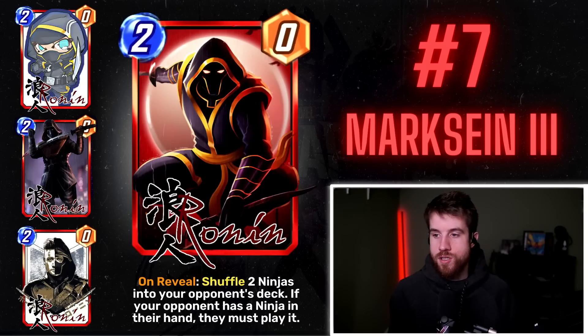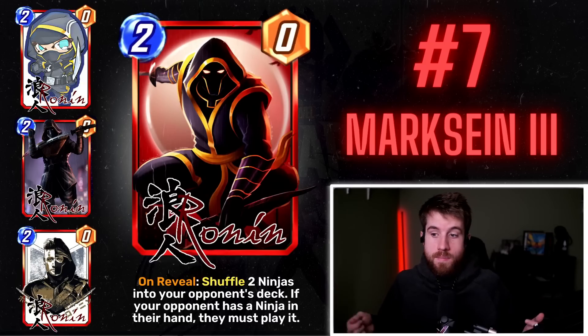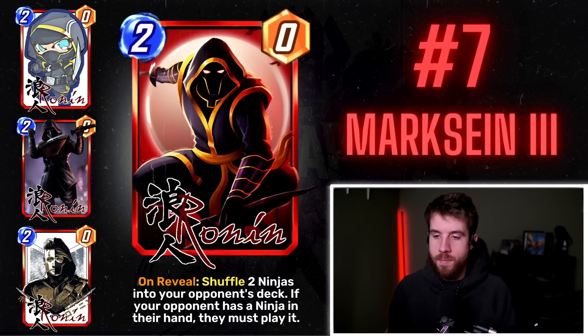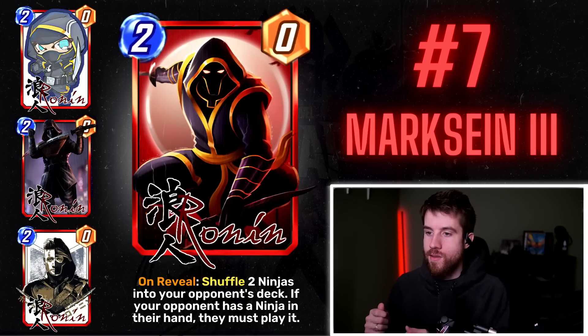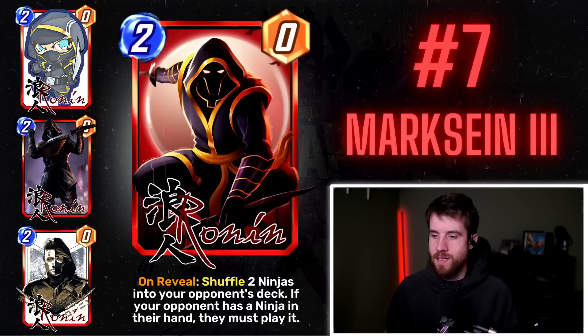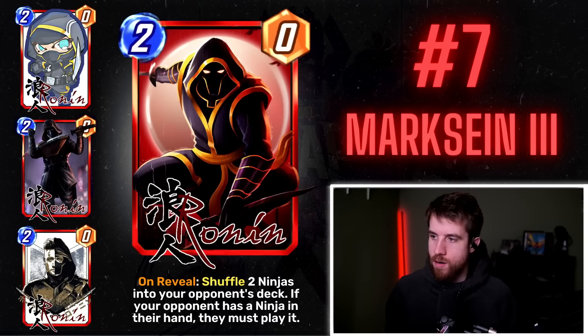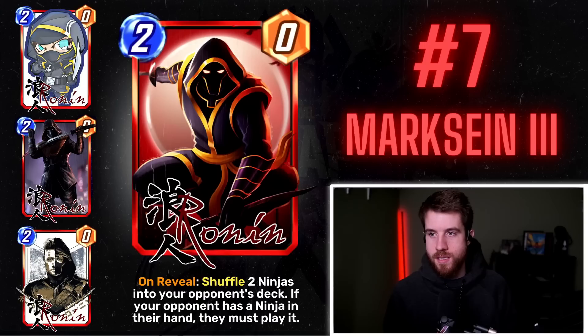The variance is that your opponent has to draw those cards, which offsets the balance — but I think this is probably a little busted. I'd almost rather see the ninjas cost zero so they have to play them free, taking up a location spot. The way ninjas are in the game now I don't think they'd make two different kinds. But the art is super cool and I like the idea of putting something in your opponent's deck they're forced to play.